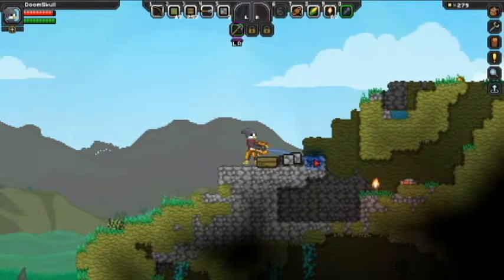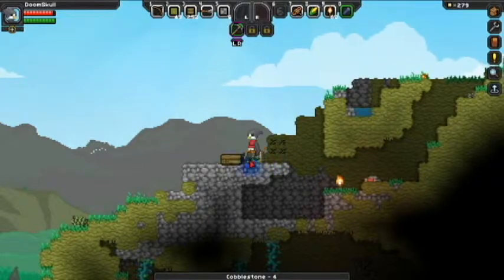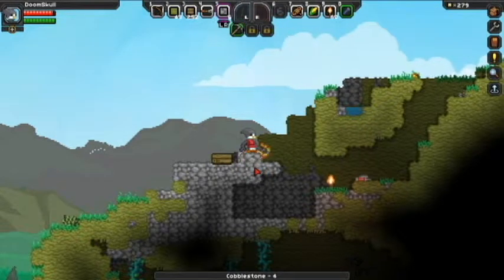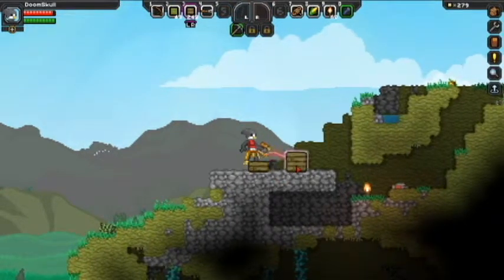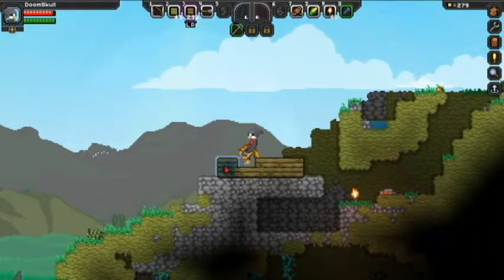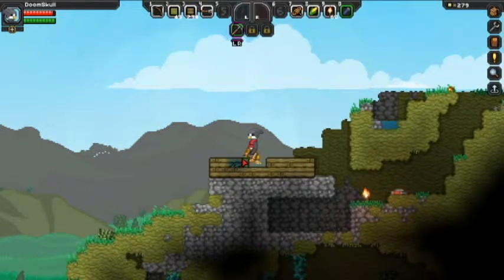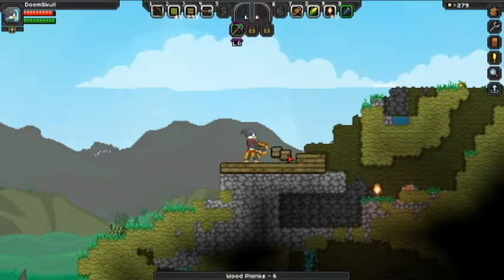There is a background you can place — yes there is. And I'm out of blocks. I think that will be big enough for a platform. I should really get a crafting table down here too.